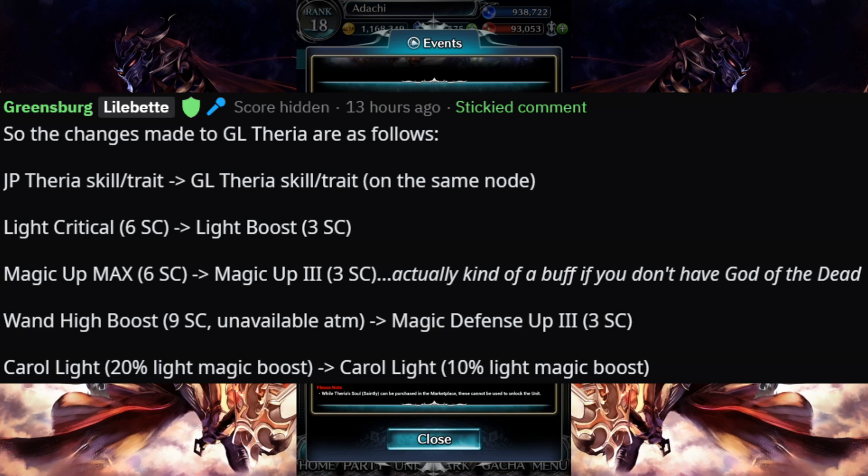Next up, magic up max is going to be swapped out for magic up three. This one isn't too crazy either — they're both relatively easy to get, and funny enough Greensburg put in this cute little note: it says actually kind of a buff if you don't have god of the dead, because magic up three is only available on god of the dead. So cup half full, half empty, however you want to see it. And then they did get rid of the wand high boost for magic defense up three. The wand high boost was the one that boosted the magic and physical damage by a set percent, and honestly that ability was pretty damn strong. This is kind of the really big nerf here because magic defense up three — you're never really going to throw that onto a mage in meta builds. That was one of the big abilities that really over-tuned her, so this really brings her down.